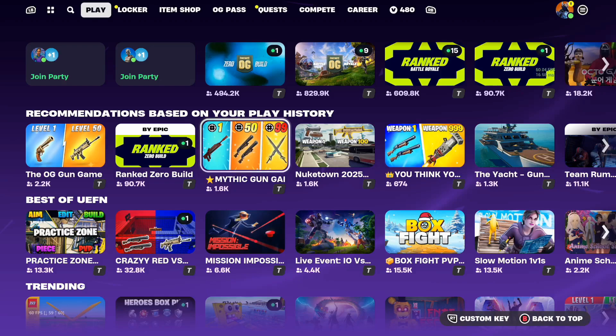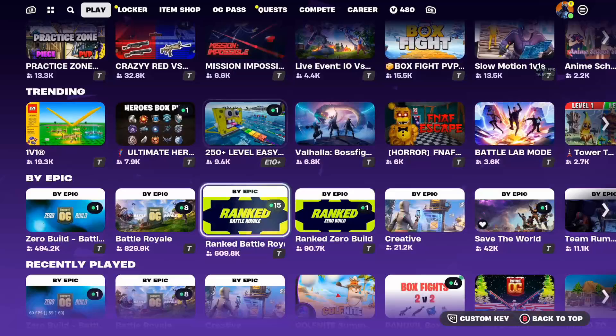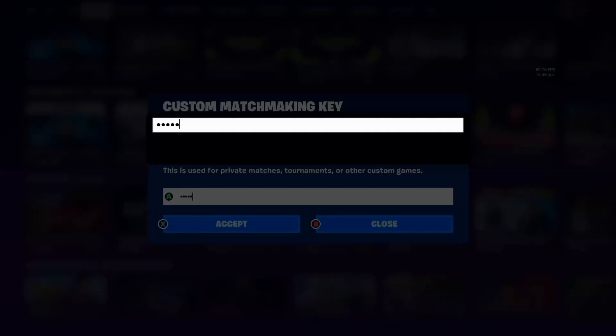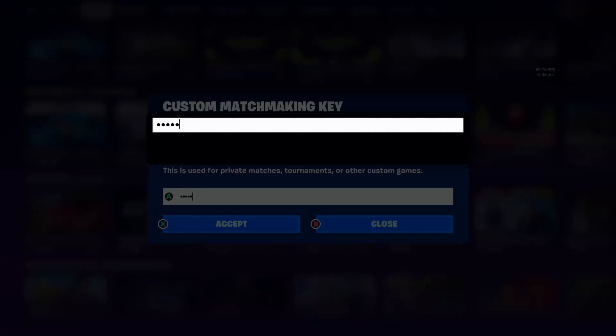If that doesn't work, you can try restarting your game. Or if you just want to go back to normal matchmaking, you can open the custom key again and delete it, and then just press accept.